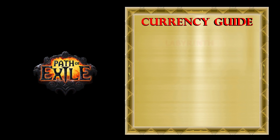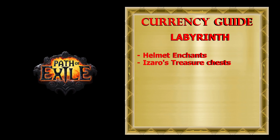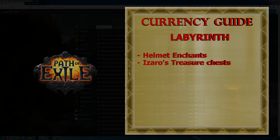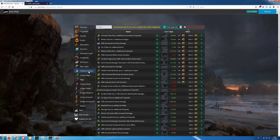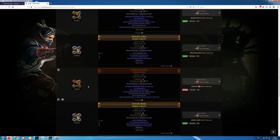The next strategy is labyrinth farming. People who love spending time in the labyrinth can make lots of currency from selling helmet enchants and from opening Izaro's treasure chests. You can visit PoE Ninja, pick the league, and see which enchants are the most expensive. When you get one with a high price, you need to visit a trading website and compare prices for this enchant depending on what helmet you used. This way you can also find what type of helmets combined with enchants are most expensive.